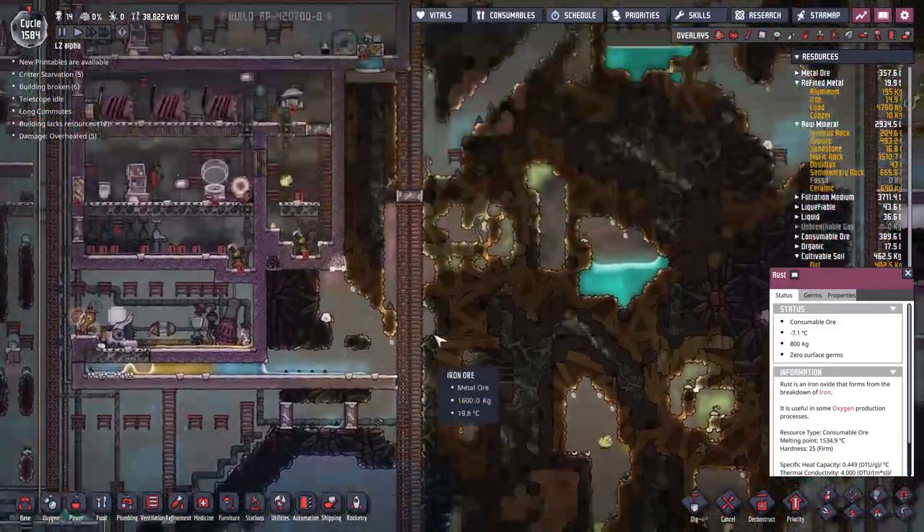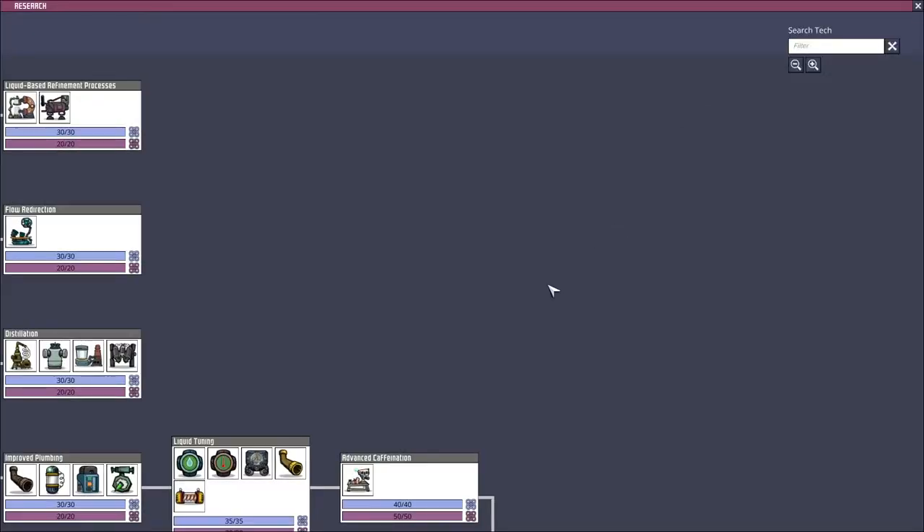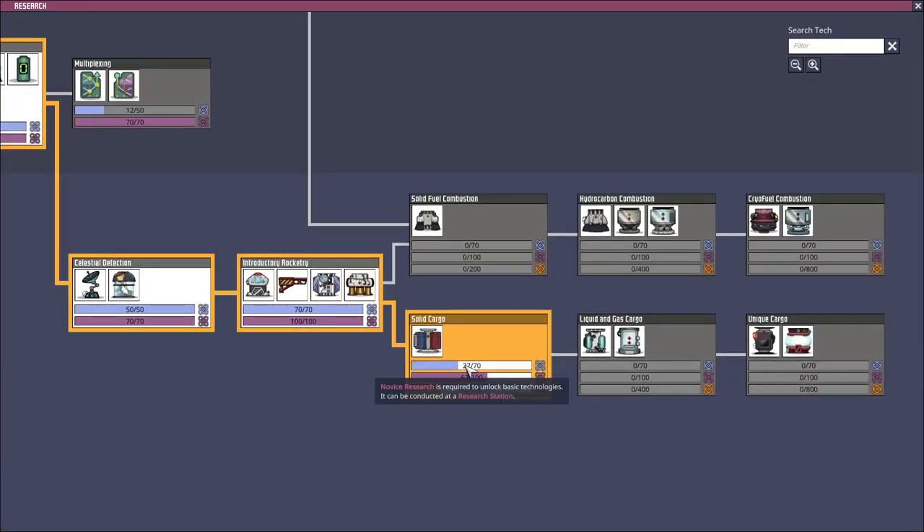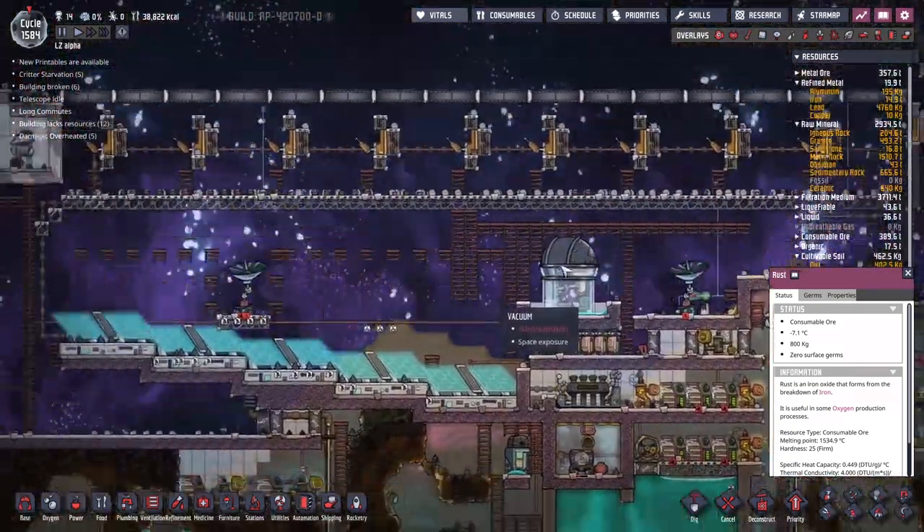Before we can do any of that, we need to work on the research - all the way down here. We need to get ourselves a bunch of novice research done, which is just dirt. We've got dirt, that's fine. I'll get this advanced research done too - that's just water. And of course the interstellar research, which actually comes from the rocket.